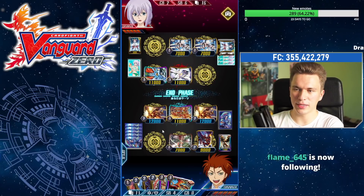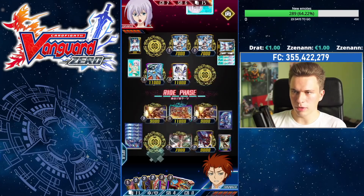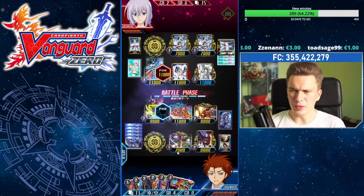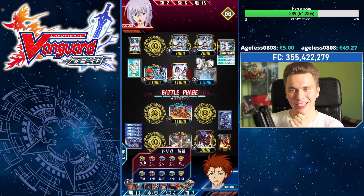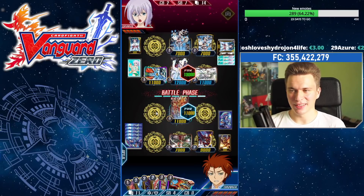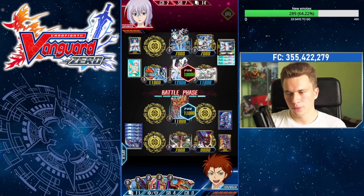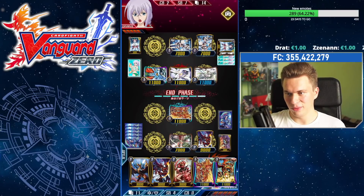He has the top deck — a grade three to brake ride, otherwise he has to swing into my rears. The worst would be if he ride-draws into Iwanagahime, but he doesn't have any more. If he had the Chamomile and battle phase soul blasts right now I'd be dead. Stand triggers would still ruin me — but I think he's out of them. He runs five stands, four draws I think. He finds Melissa and the 8k vanilla — I survive thanks to the perfect guard. Wow, this game is tight in all meanings of the word.